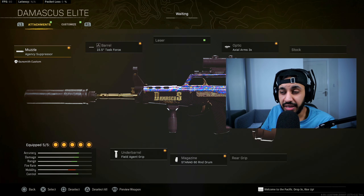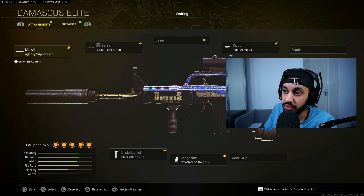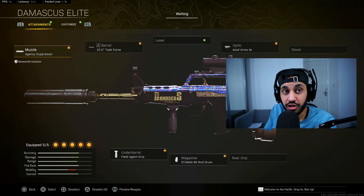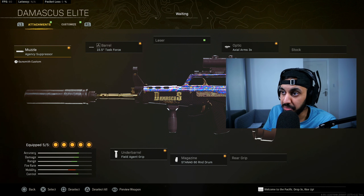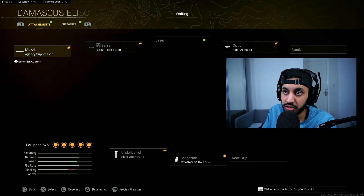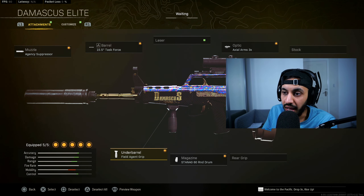Next up we have the QBZ, which actually quite surprised me. It now has the same TTK as the Cold War AK-47 for chest shot kills at long range, and it actually kills faster than the EM-2 as well. Plus it's got less recoil than both of those guns, so it kind of makes sense just to choose the QBZ. It's a solid weapon and definitely a meta option after this reloaded update. The build is: Agency Suppressor, Task Force Barrel, Axial 3x optic, 60 round mags, and a Field Agent Grip.